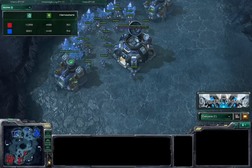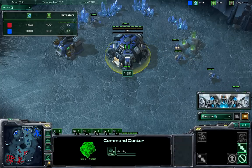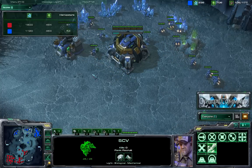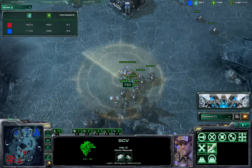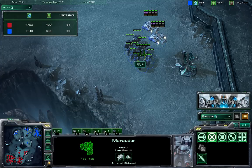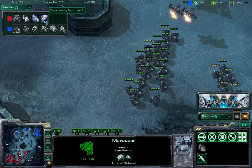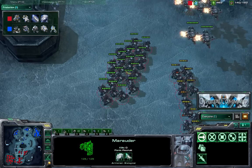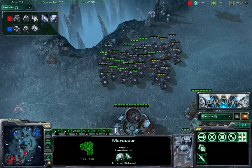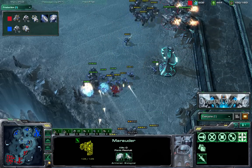Garimto needs to do something about defending his base. One base is very well saturated with plenty of SCVs, and another just started. Looking at the production tab — Cool is already getting level 2 upgrades for his ground units while Garimto had no upgrades just a moment ago. He's going to pay for it. Garimto is still building more siege tanks, going for a mech build.